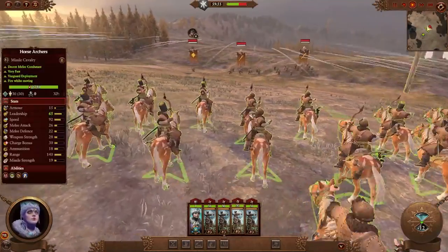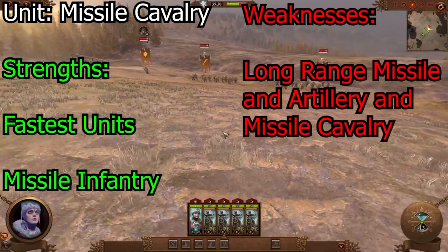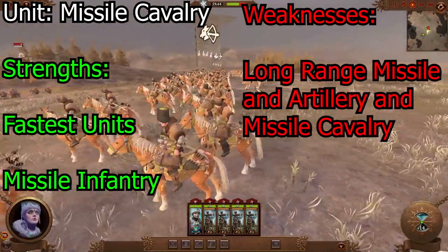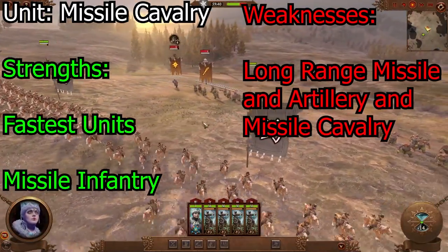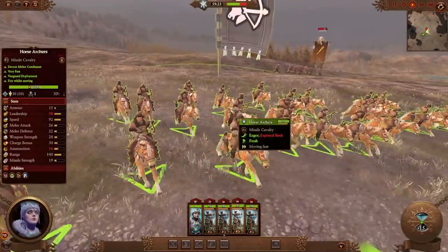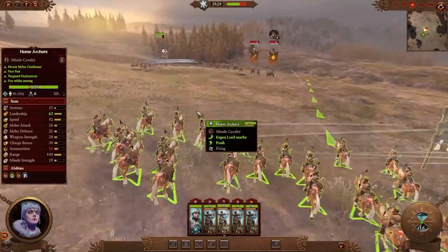Missile cavalry are not very popular in this game, but they're still here. They're strong against any type of unit that is slower than them, but they're pretty weak against longer range units such as gun infantry, missile cavalry, crossbows, artillery, and melee infantry guarding them. Make sure you pair them up with some shock cavalry or other type of melee cavalry, and you'll be fine with missile cavalry — or you're going to hate it.